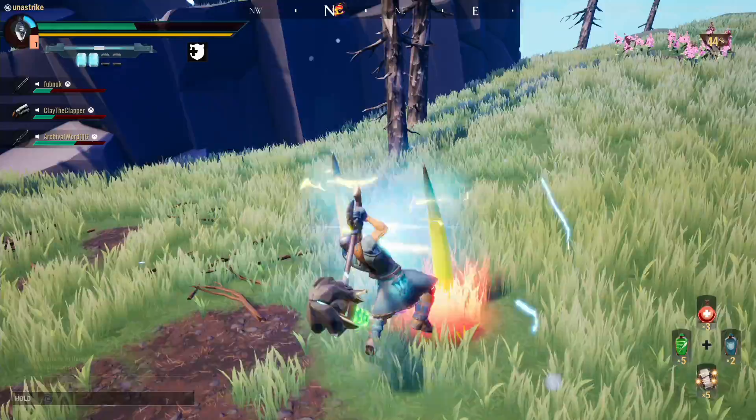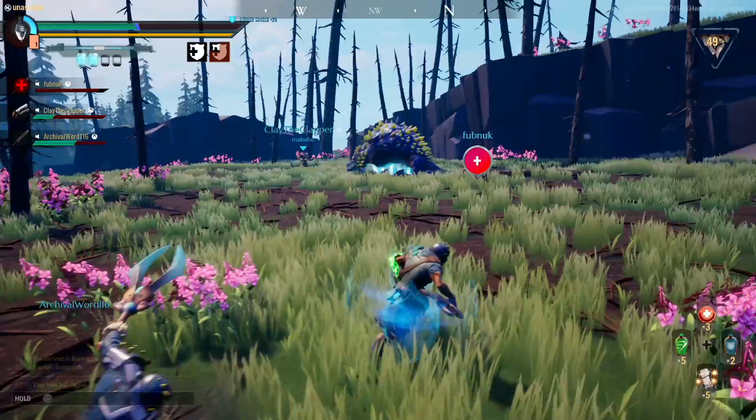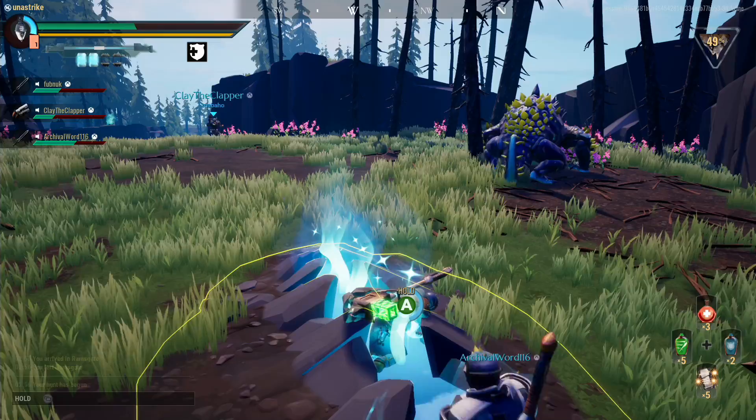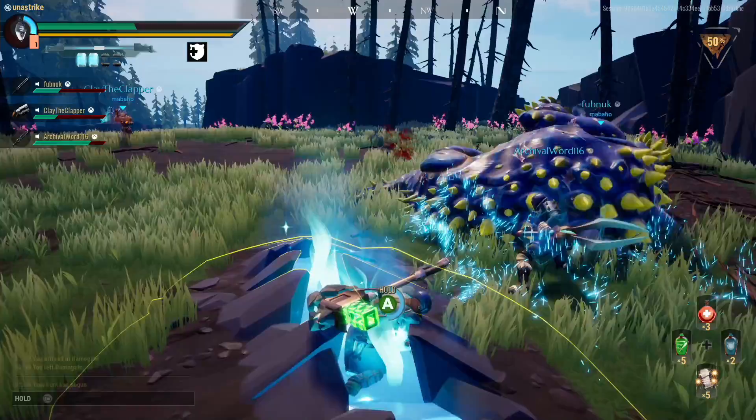Is there one big world, or different smaller maps you load into? Ramsgate is pretty much it. There's one giant map — the areas you go to are woodland or desert-type areas. This is called the Shattered Isles, and all these islands are shattered into much smaller, distinctive pieces. Is there a map? No in-game map — not that I've found. The map is such a big part of Monster Hunter, but here there are no different areas. If somebody throws up a flare, you just follow that — it's hard to get lost.